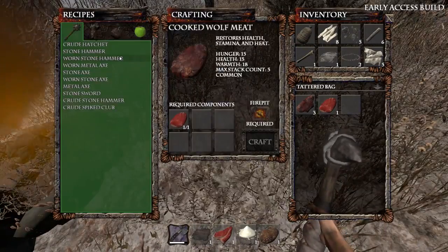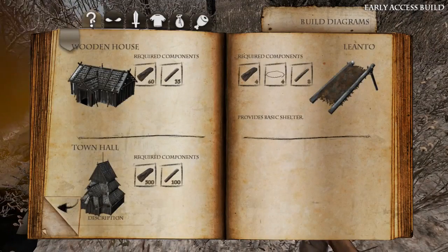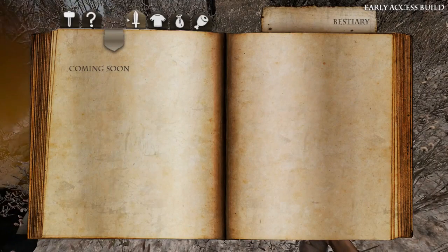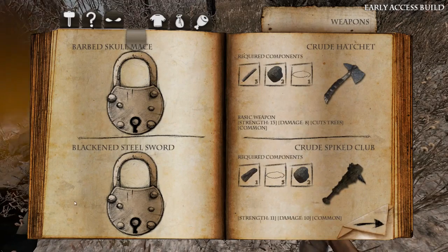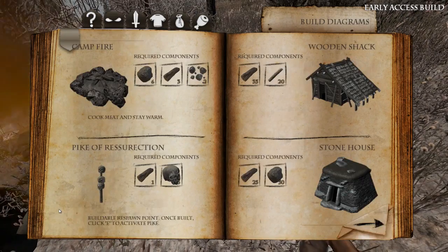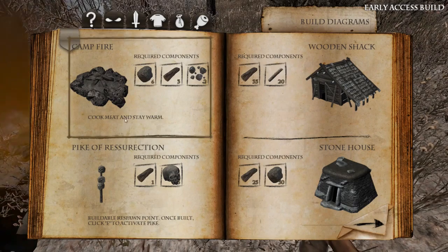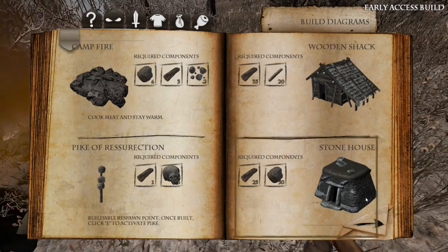I hope they change that, because otherwise this beach is gonna be one big residue of campfires — unless I can build a different campfire. Let me see... press the right buttons. Okay, so can we build a bigger campfire that doesn't go out? It doesn't look like it — that seems to be the only campfire. Hmm, well that's not good.